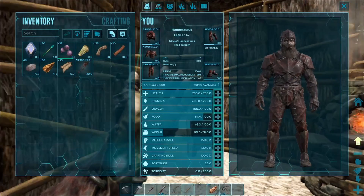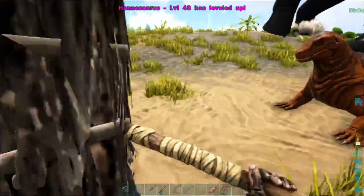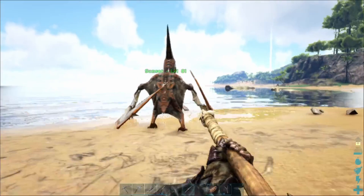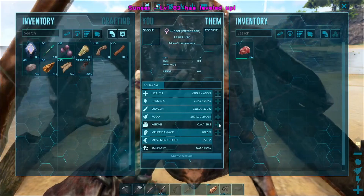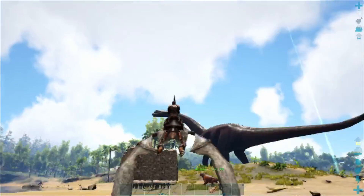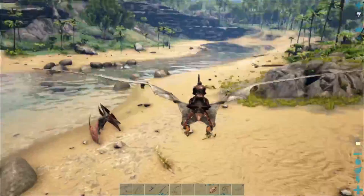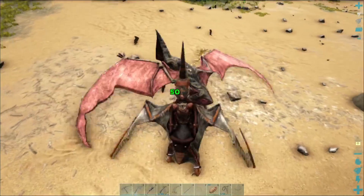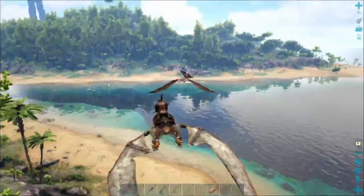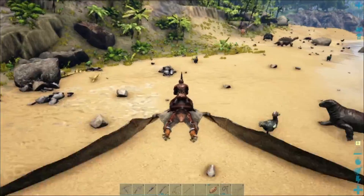Now let's go put the saddle on. That Bronto's tail is getting annoying — it's stomping everywhere. For the level up, let's go into more movement speed. And our Moss Chops is also leveled up — let's do some more stamina for him. So our Pteranodon is over here. Weight is 153, might want to get that up a little bit. Can it carry us? Yes! It has really good speed actually. This will definitely make it easier to go to different places. Let's just try some combat.